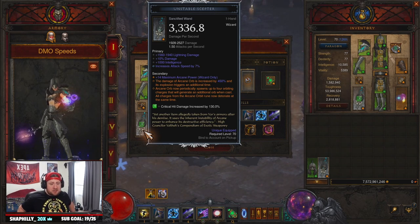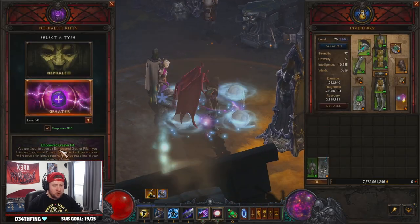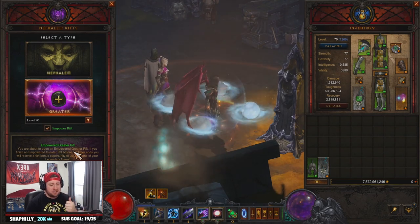We have an interesting build with DMO Frozen Orb — it's a little bit different and unconventional with some things. We're going to do a GR 90, crush it, and then go over everything you need to know for the build and how to play it. Let's do this.